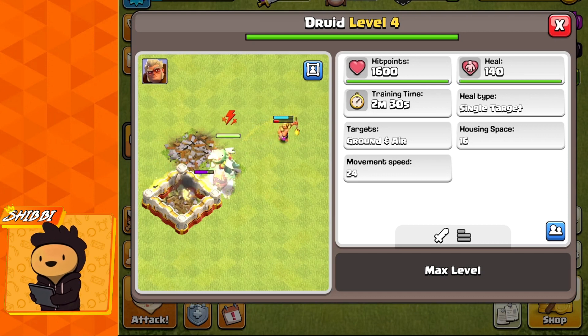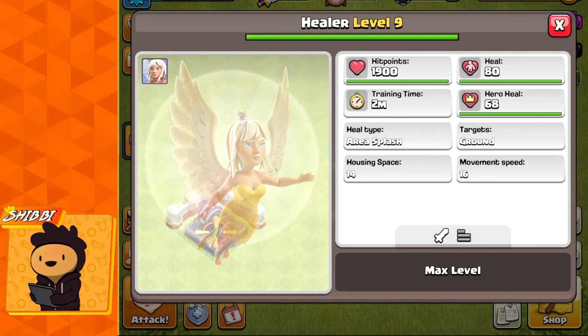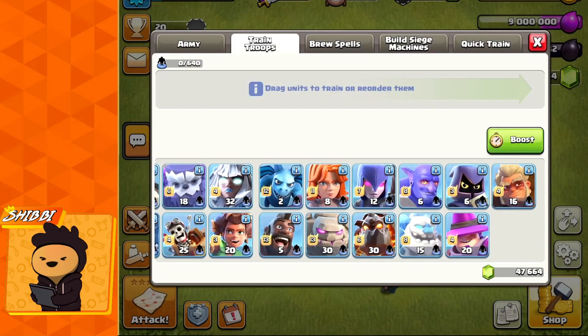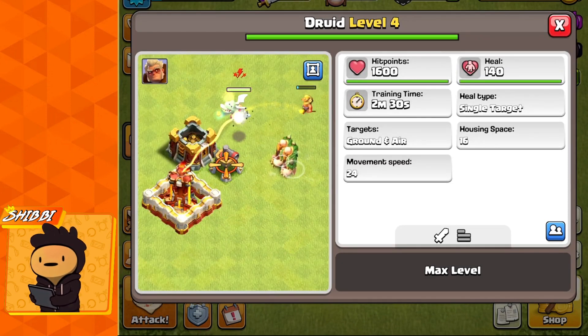As soon as it turns into a bear it starts targeting nearby defenses and will not jump walls, just like the hog rider. The bear not only has better tanking abilities than the healer form, but also heals better than the healer.